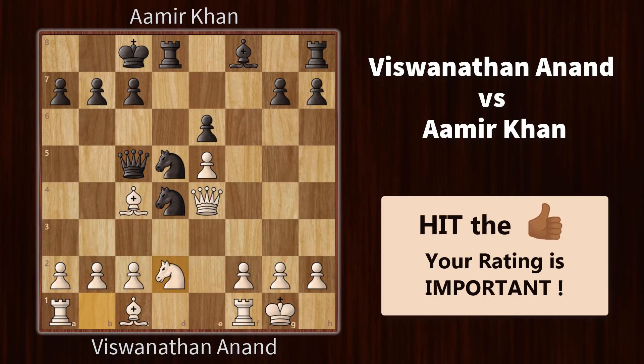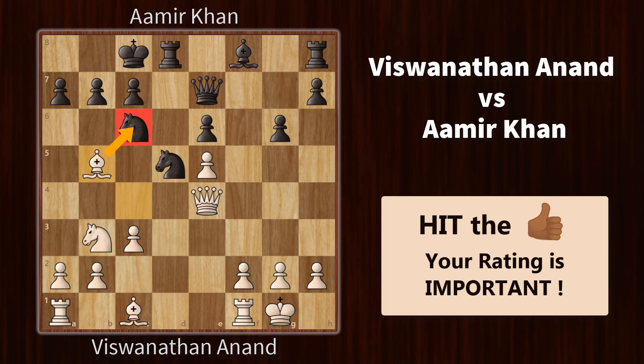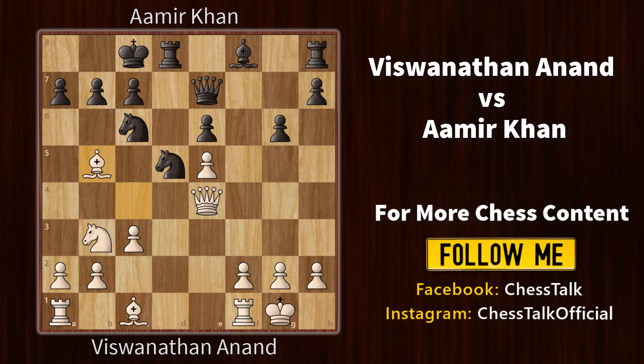Knight d2 defends the bishop. Aamir pulls back his knight. Then we have a few pawn moves and Vishy attacks the queen. Queen retreats and white threatens the knight with the idea of disrupting the pawn structure and opening up the king. Aamir retreats the knight and Vishy advances forward. Black threatens the bishop and white retreats.